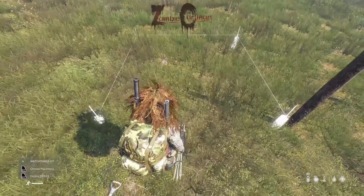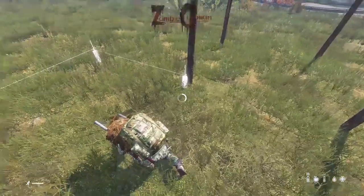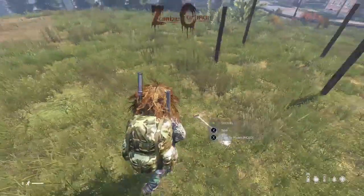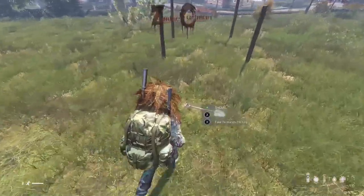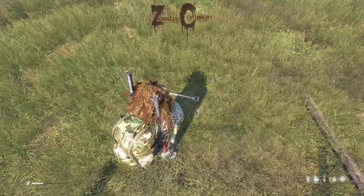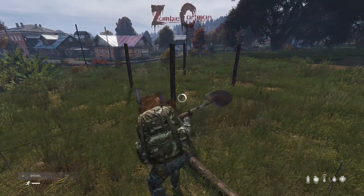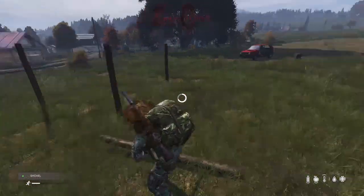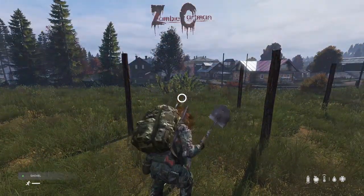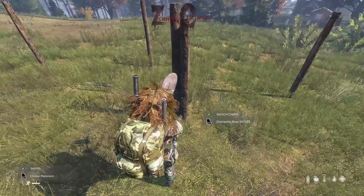You want all of your entrances to your watchtowers to be facing inboard, and you want them to be square so the whole build is square — that way there's no gaps between the watchtowers. With the base for watchtower 2 placed, we can go ahead and build it. That looks pretty good, no gap right there.